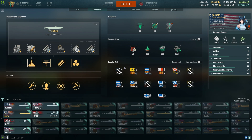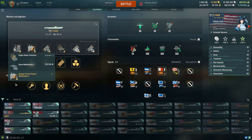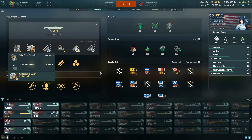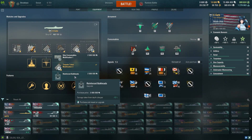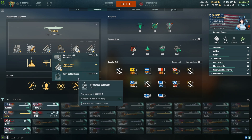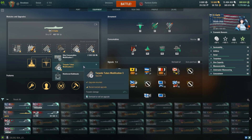They also have new upgrades. The first one is Damage Control System Modification — that's the newest one, you can probably notice it by the more enhanced icon. The second one is Torpedo Tubes Modification 3, which gives you plus seven percent damage. And the third one is Reinforced Bulkhead, which gives you negative 15% damage from depth charges. I'm not sure if it helps against main battery shells from ships though.